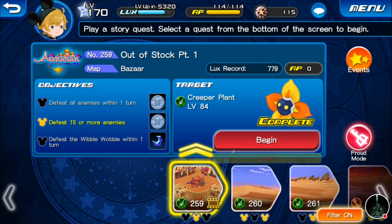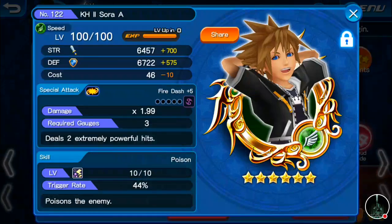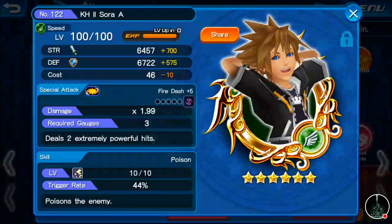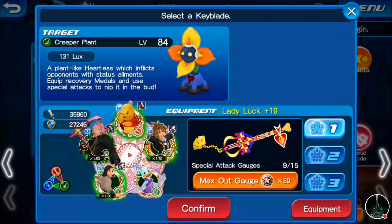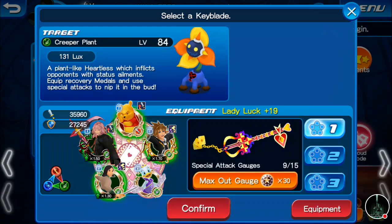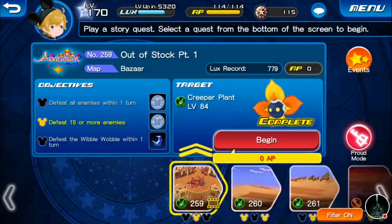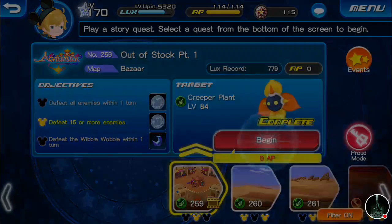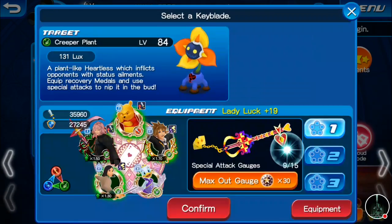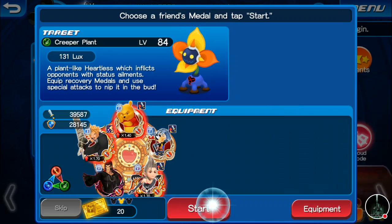We have to defeat the wibble wobble in one turn and defeat all enemies within one turn. With locking — you can lock a medal and you won't be able to sell it or use it to level anything else up. It's a good idea to lock the medals you use the most. We'll switch over to the Treasure Trove Keyblade and use Sephiroth.